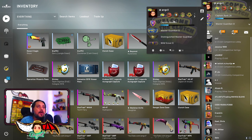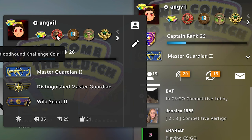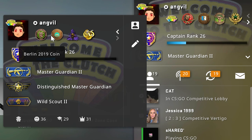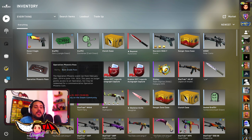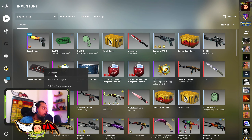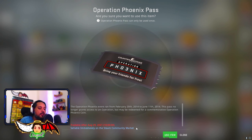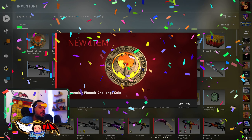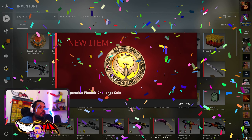Let's check my profile. I have the Welcome to the Clutch pin, the Operation Bloodhound coin, Katowice 2019 coin, Operation Breakout coin, Operation Hydra coin, Berlin Viewers Pass. All you can do after the operation ends is just buy the pass, click on it, use item — it will ask you if you really want to use it — you click use item, and you unlock the coin for that operation.